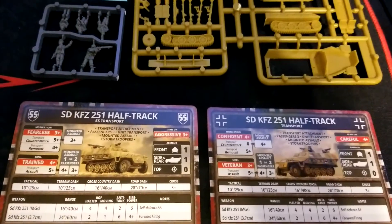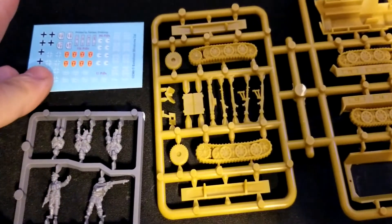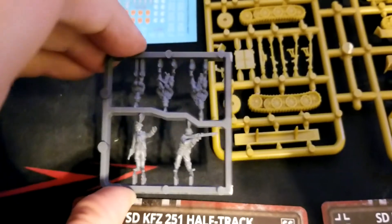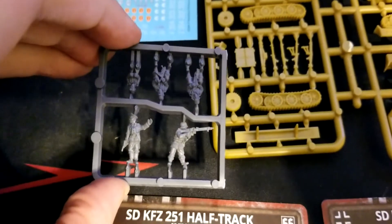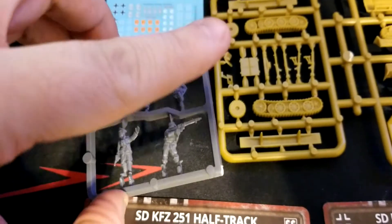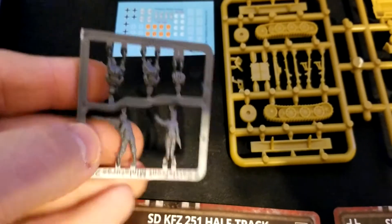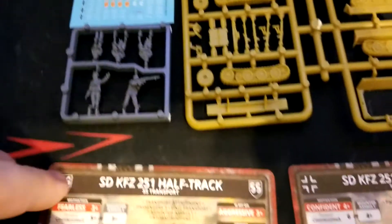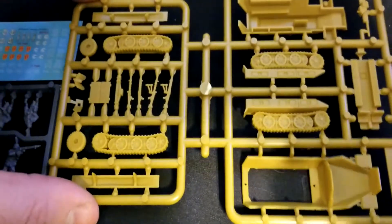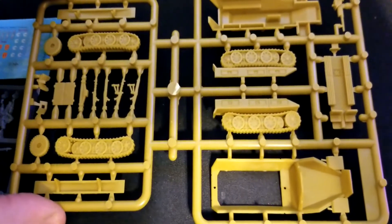Alright guys, got everything open here. We get our decals nicely provided. Basically we get four of these sprues — they're all the same — but we get a crewman firing the MG, some passengers, and a commander type of guy. Cool stuff there. We'll come to the cards in just a second.